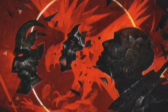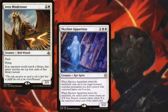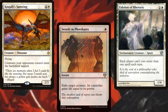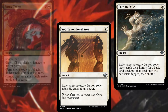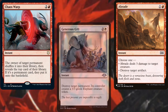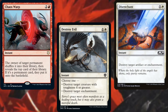For interaction and spot removal we've got Aven Mindcensor, Skyclave Apparition, Eidolon of Rhetoric, Kenrith's Sunwing, Swords to Plowshares, Path to Exile, Boros Charm, Generous Gift, Abrade, Chaos Warp, Destroy Evil, and Disenchant. Lots of ways to keep our opponents in line.